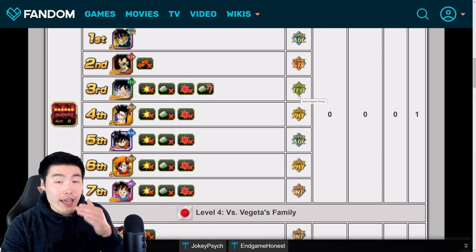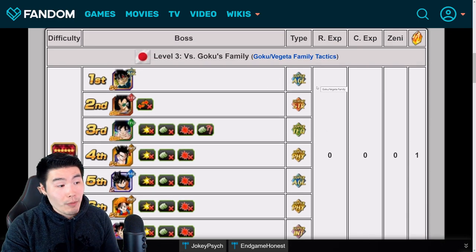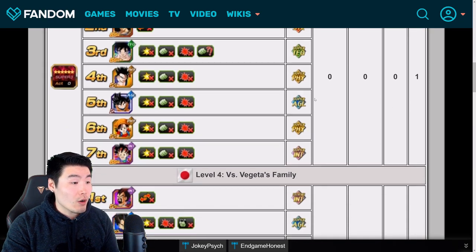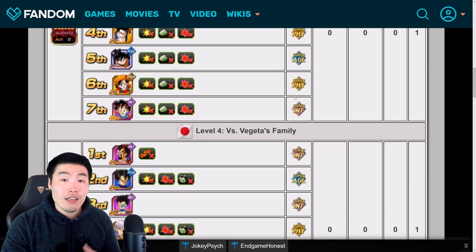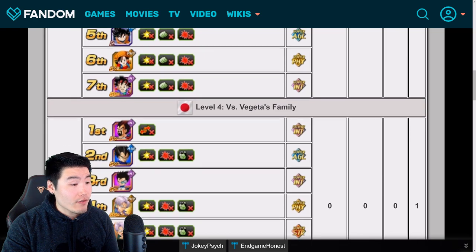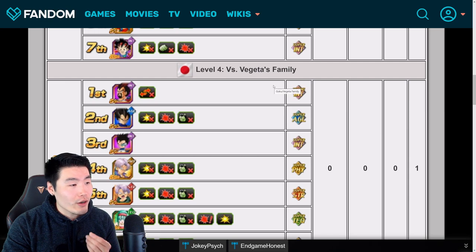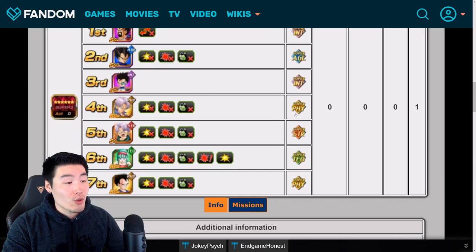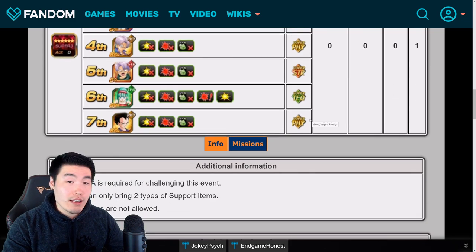The types change from each phase to the next. Starting off with Super AGL Bardock, then Extreme STR Raditz, Super TEQ Goku, Super PHY Gohan, Super AGL Goten, Super PHY Pan, and finally Super INT Goku Jr. And for Vegeta's family, it's Extreme INT King Vegeta, then Super AGL Vegeta, Super INT Tarble, Super PHY Trunks, Super STR Kid Trunks, Super TEQ Bula, and finally Super PHY Vegeta Jr.